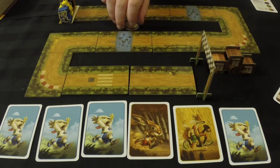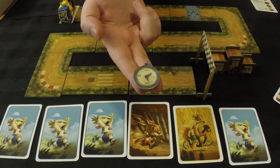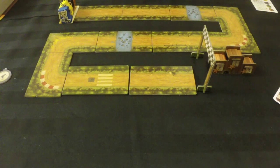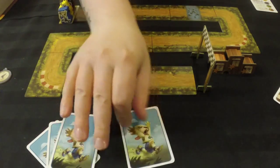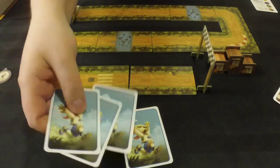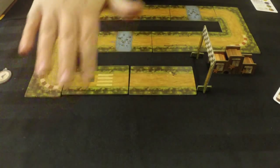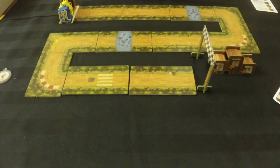We decide a start player for the round and they get the time clock token. Each player has a hand of six cards. When it's your turn, you need to lay down between one and four cards, all of one animal type. The rules are: you can only play one animal type per turn, and you can never lay down cards that bring the total on the table past eight cards, or bring the total of a single animal past four cards.